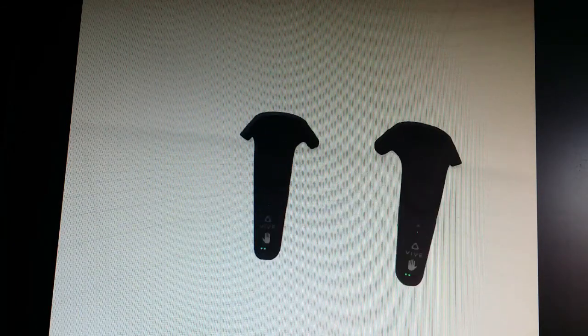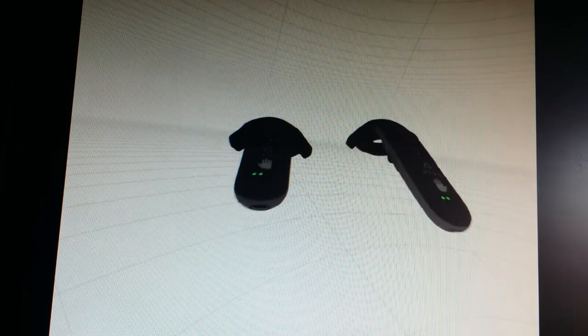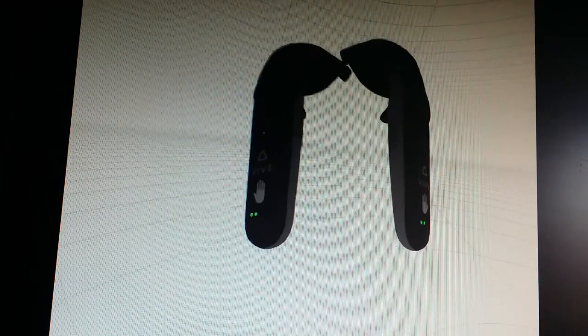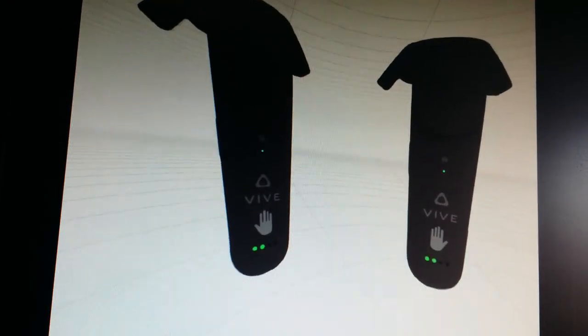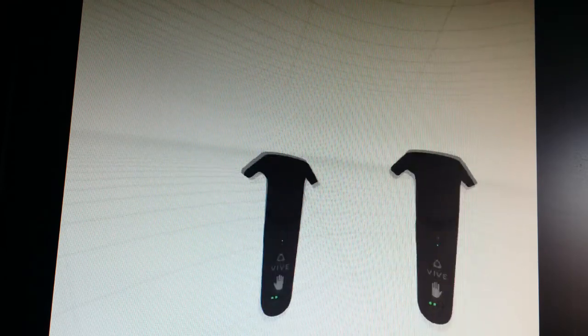Small introduction: once you've got the Vive, put it on your head. The standard view is this - you're standing and watching absolutely nothing, it's empty space. But once you see controllers, that's what you see over here. You can take a good look at them, turn them around - pretty nicely made. You can even see the lights on your controller, and the battery indicator underneath. I've got four lights, so I'm at about halfway battery time.